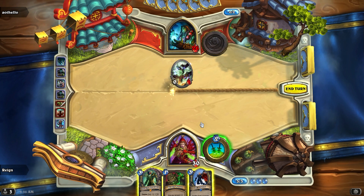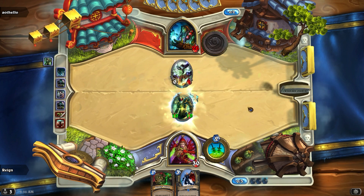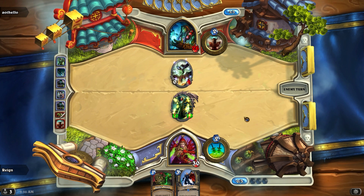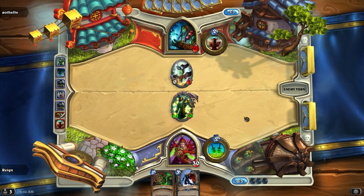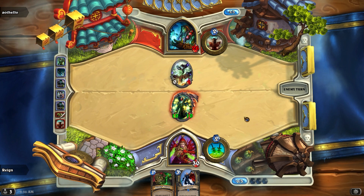My Edwin VanCleef is going to become a 10/10. If you don't know this card, he goes up 2/2 for every card played before him. Two times four is eight, so he goes up 8/8, and he was already a 2/2 — so I get a 10/10 on turn 3.